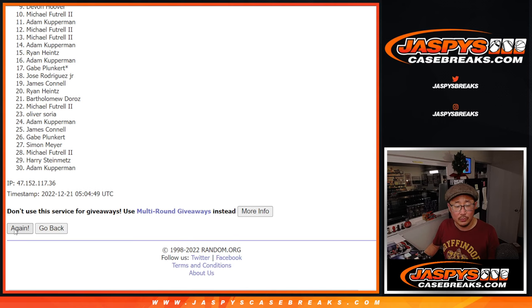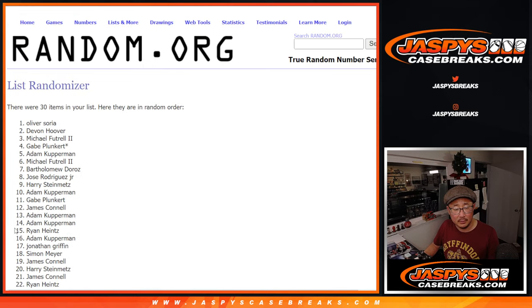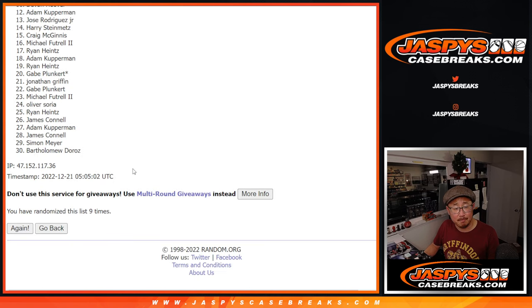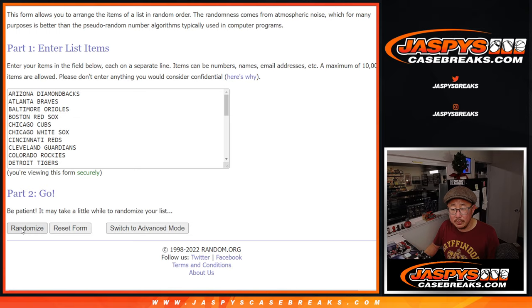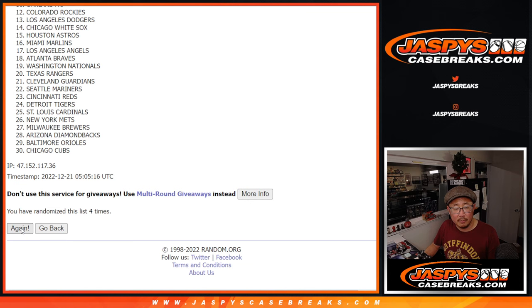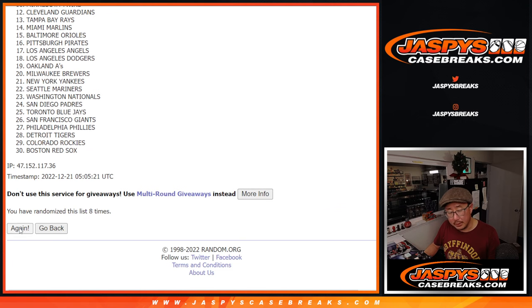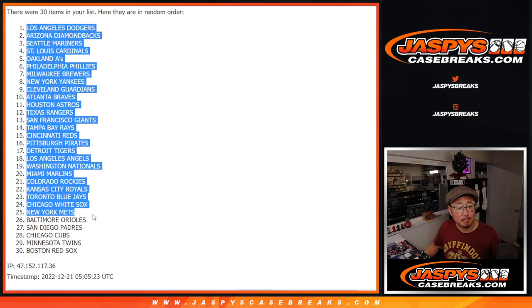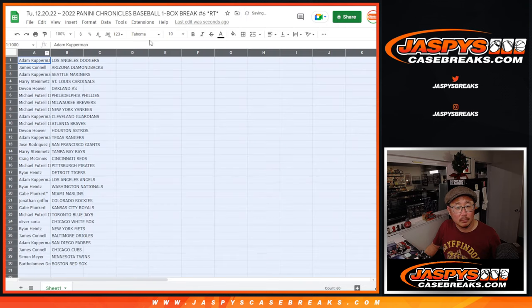Counting through names and teams nine times for the randomization — going through the full list, 1 through 10, repeating for each of the nine rounds. 6 and a 3, 9th and final time, completing the count to 10.